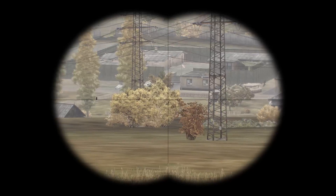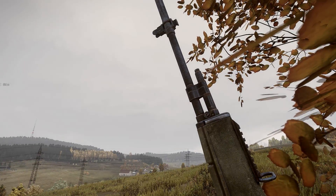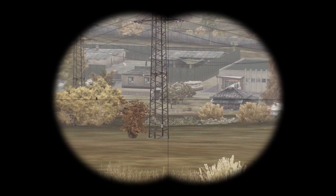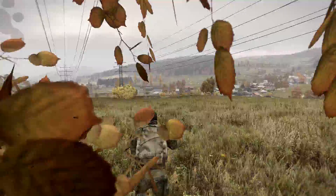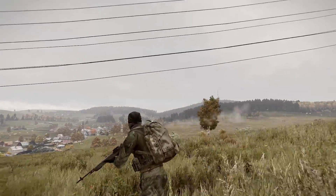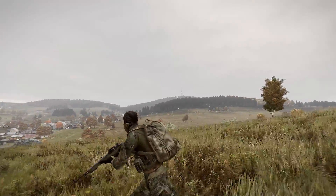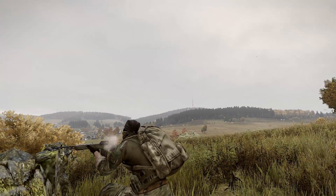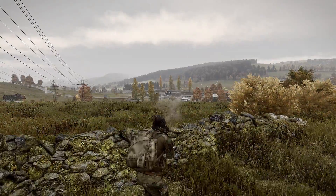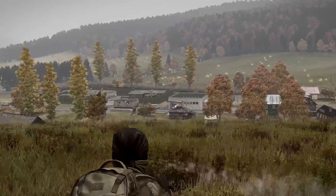There are barracks — I hope there's some decent weapons in there. I might be able to find a scope. There's a shop as well. The weather in this is amazing. Because there's no HUD, I can't actually change my zero. There's no way of knowing what my zero is, or what it's currently at.